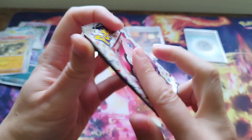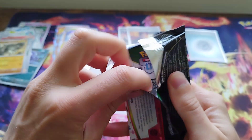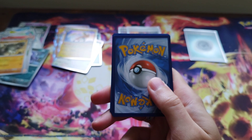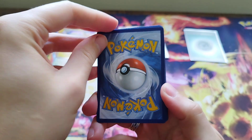Last pack - 151 last pack magic. What can we get from this? We've pulled a little bit of everything - we've pulled a special illustration rare, we've pulled an EX, we've pulled a special energy, and we've pulled a lot of other really nice cards.